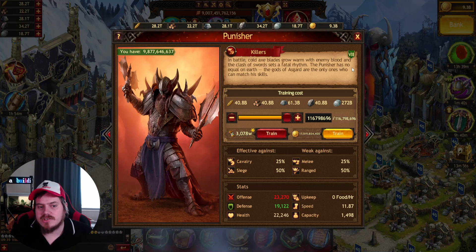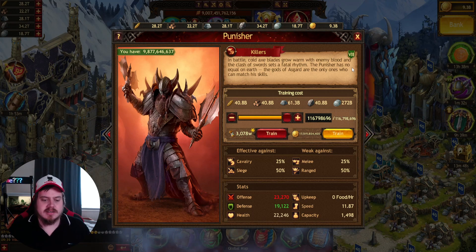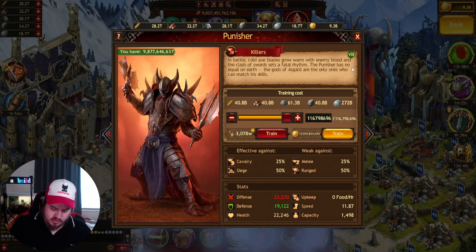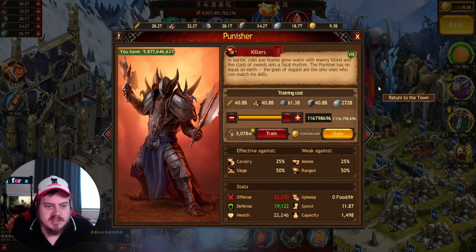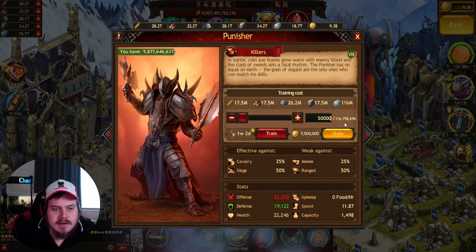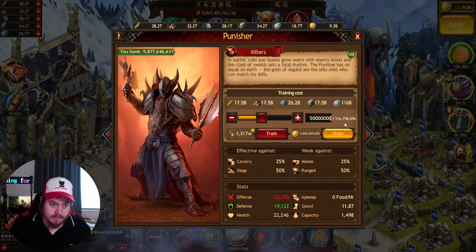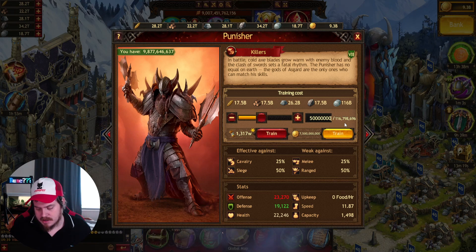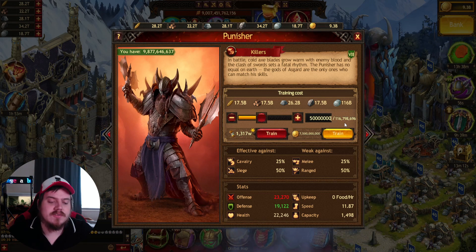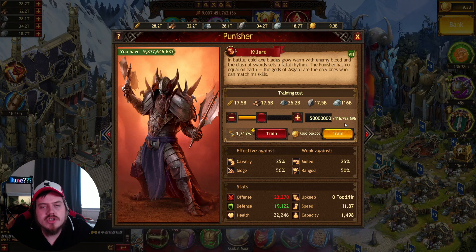When I had the barracks I could train 170.9 million, now it's 116.7 million. So realistically if you want to be able to train more, don't do this. Now how much does 50 million cost with the extra manor? 50 million now costs 1,317 weeks - it was 1,353 weeks before. So it is cheaper, but the maximum training dropped from 170.9 to 116.7 million.